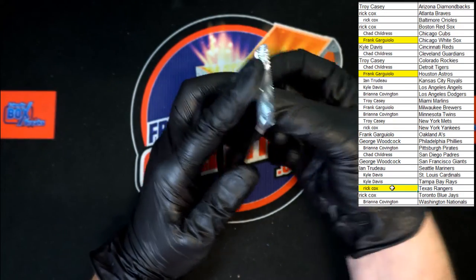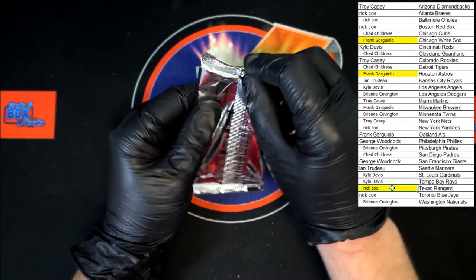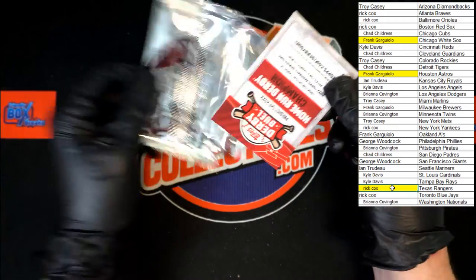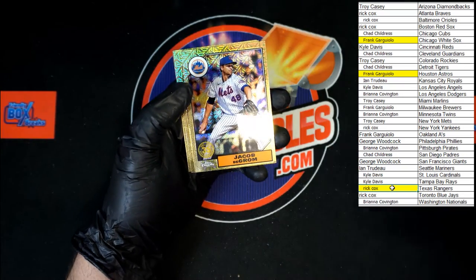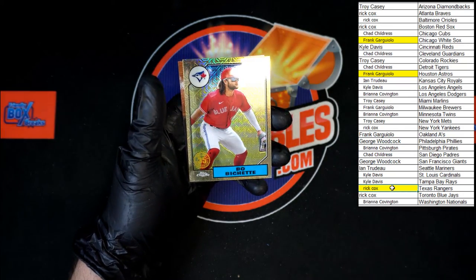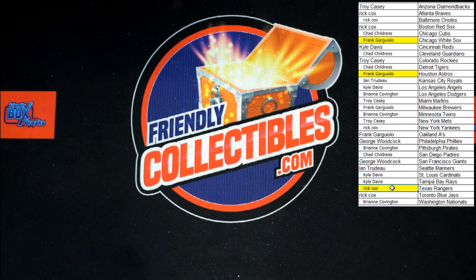Next silver pack. Jose Ramirez, Jacob deGrom, Yastrzemski, and Bo Bichette. And that is going to do it for Topps Series 1 Jumbo Box 586. Box 587 will be on the site in just a second if it's not already — let's get it going, let's do it again. Thanks all!